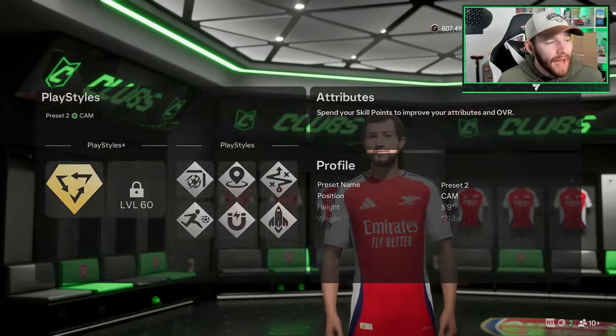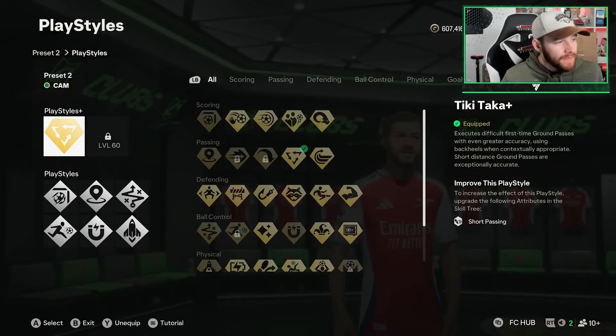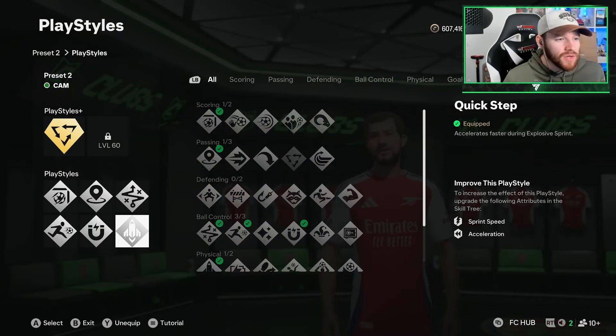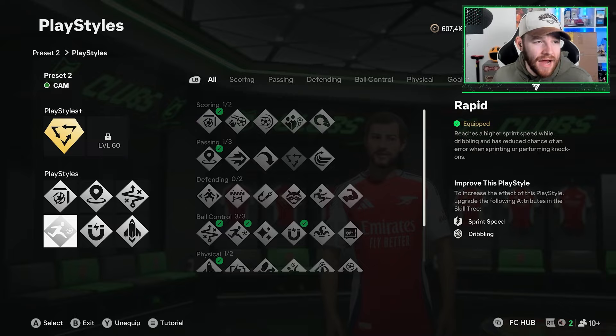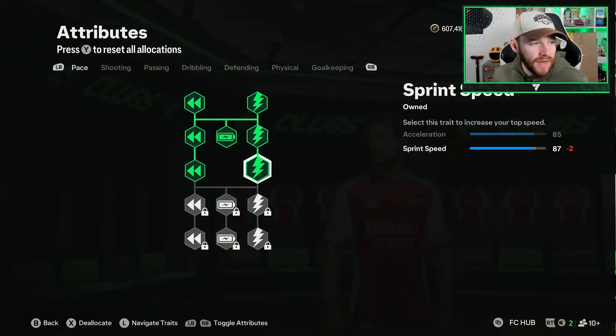Hello guys, today we are showing you another CAM build. We've got a CAM, five foot nine, 121 pounds, very similar to our last build. The play styles we are using on this build are: ticky tacker plus, finesse shot, incisive pass, technical, quick step, first touch, and rapid.